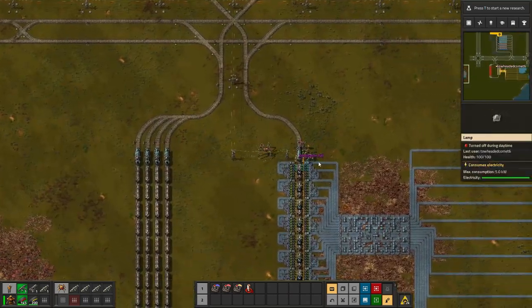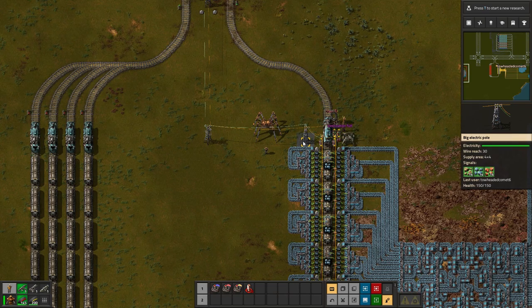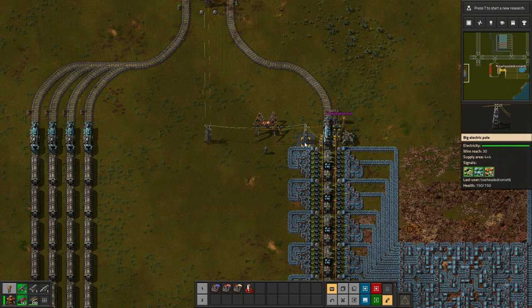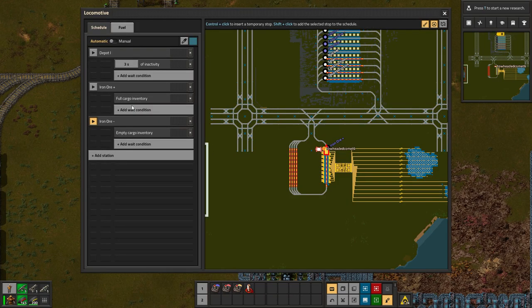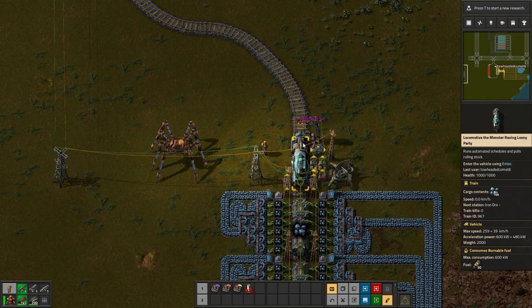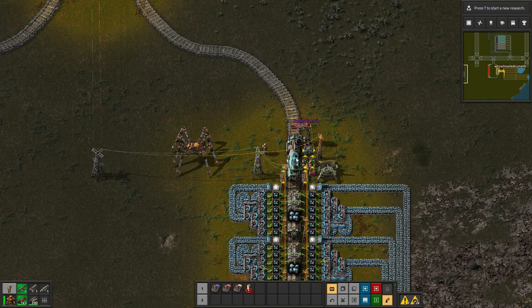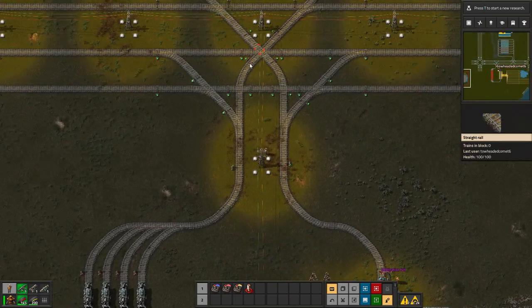At the end of the last episode I made a quick addendum to the first iteration of LTN in Vanilla that I came up with, and doing some more work on it I realized it can be simplified even further. The trains don't actually need the extra weight condition — there's no red wire connecting into this station to tell the train when to leave. The global network I said you needed? Just rip that out, you don't need it.